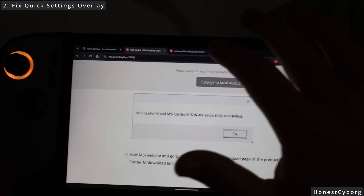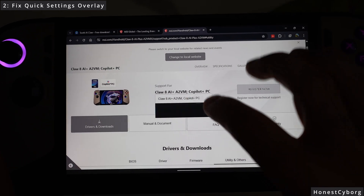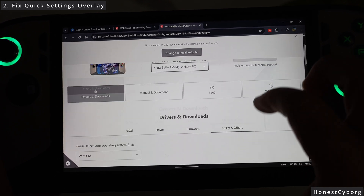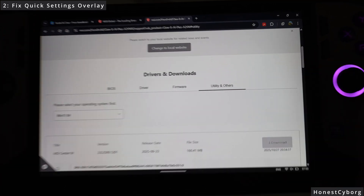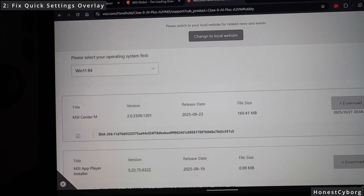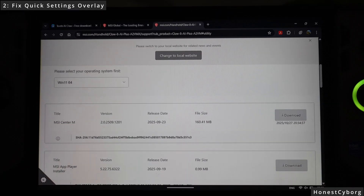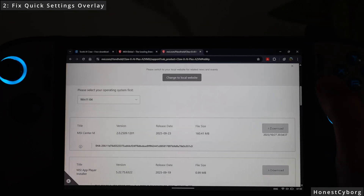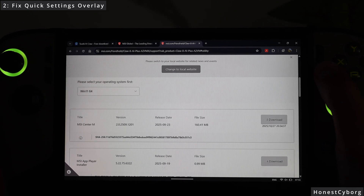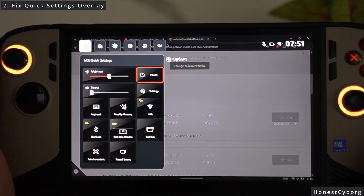After you've uninstalled it, click on the link I provided in the description. It will take you to a page where you click on the first option, scroll down, click on utilities and others. In here you will get the latest version of MSI Center M — just download it, and once downloaded you will get a much better and more responsive quick settings overlay.